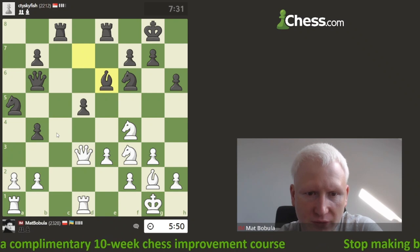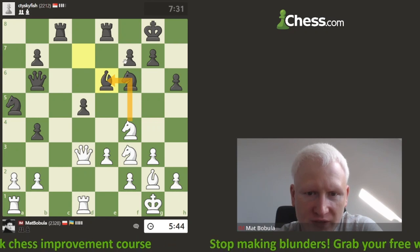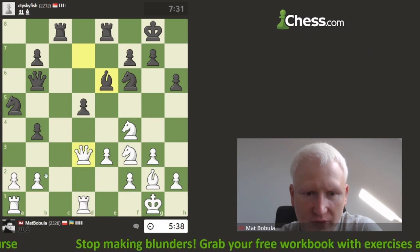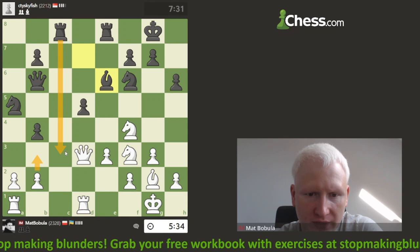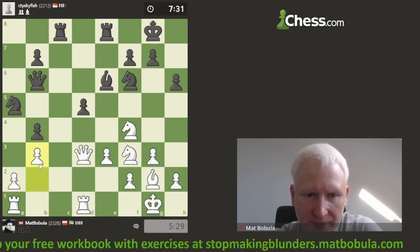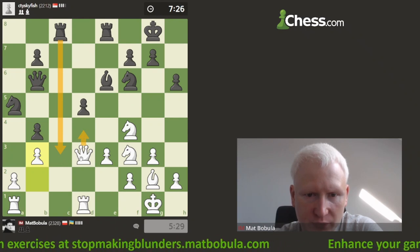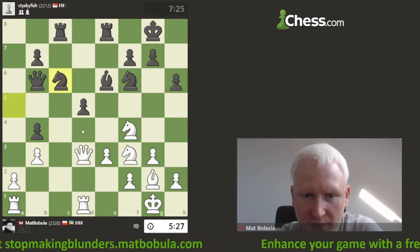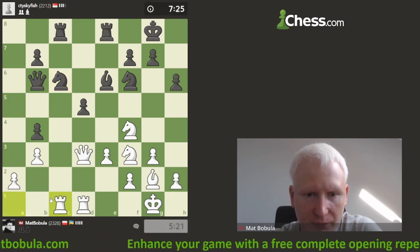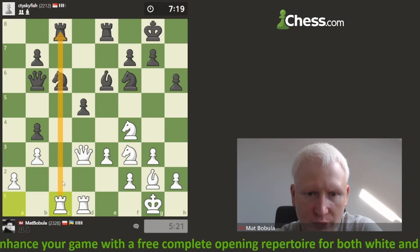Bishop goes to e6 — opponent doesn't play bishop b5. Now taking here is probably not good because the pawn is protected. Knight c4 — this is what my opponent is trying to do. If I go b3, I allow that move, but maybe it's not that scary. I'll play b3 to keep that knight out of the game. After rook c3, I'll just play queen d4. Knight goes back — opponent realizes there's no future for that knight. Now the pawn isn't under attack; I can bring my rook to the open file.